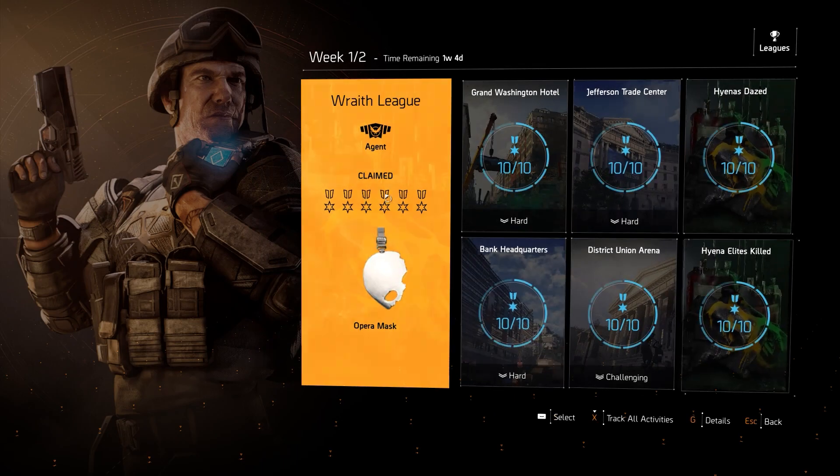The reason why I'm making this video is not necessarily for the missions and their time limits. This is mostly for the last two activities — the hyenas dazed and the hyena elite killed. We'll go over how to effectively and efficiently accomplish those two particular activities, because you can really knock those out two birds, one stone style. So let's quickly go over the rewards and then the missions, and then we'll get into the main reason for this video.